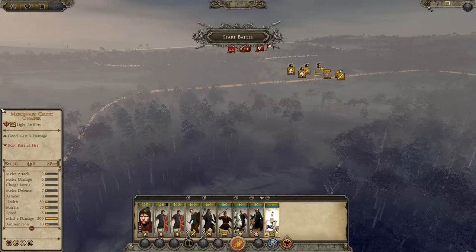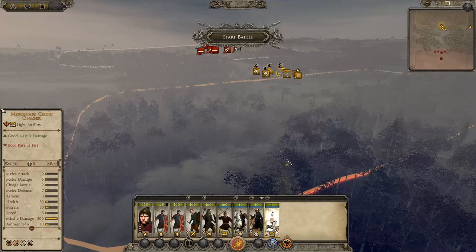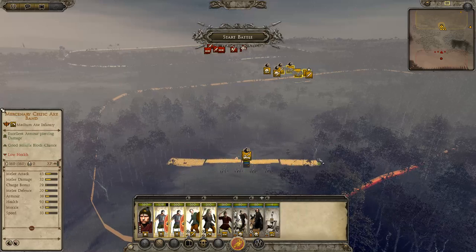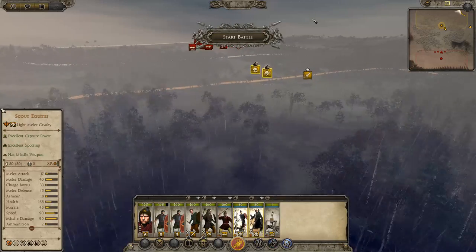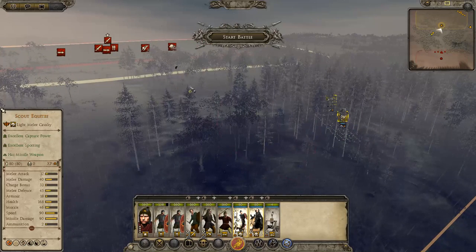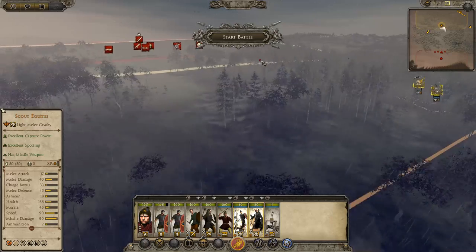Alright, where are we going to set up? Where are our reinforcements coming from? From over here. Let's set up over here. I really don't like fighting in forest either. You guys — come and hide about here, because they'll come by here. I'm worried about that cavalry walking past and seeing us.